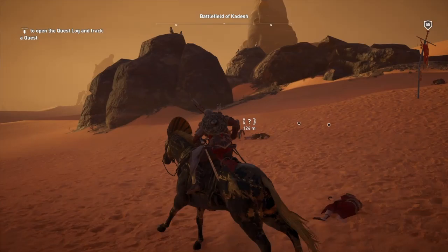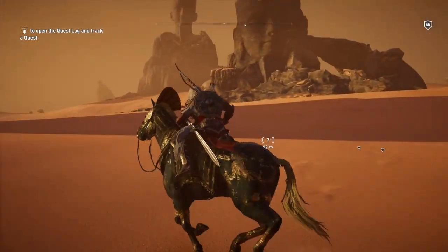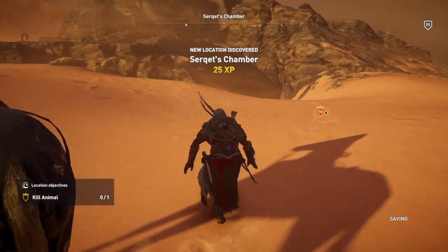You're looking for a little pathway under the rocks — it's not hard to find. But you need to get to the right place to find it. There, look — and it says Serqet's Chamber.